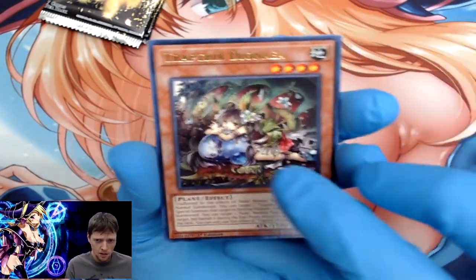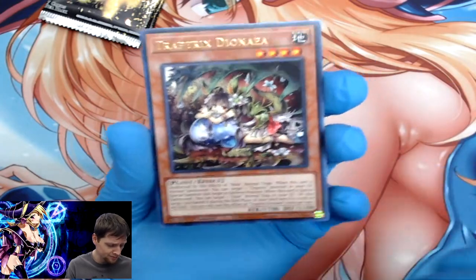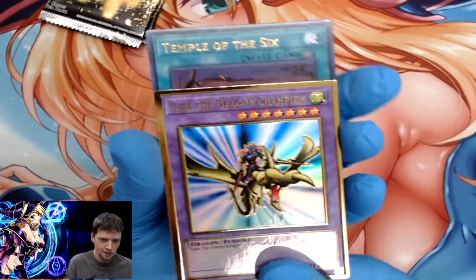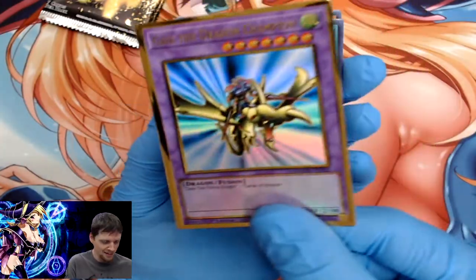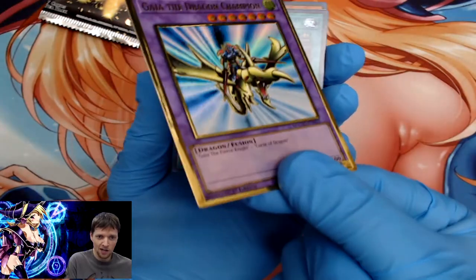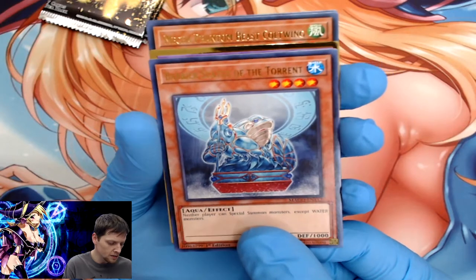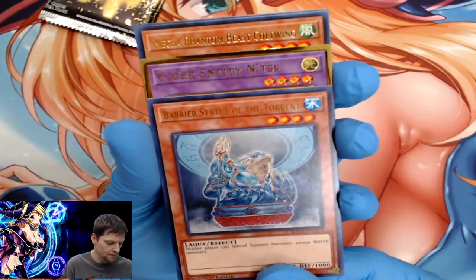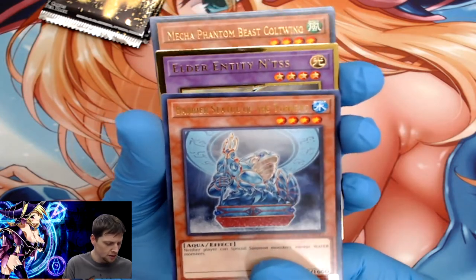Traptrix Dionea — crazy little girl lost under a branch, that's what I'll call her. Another Gaia the Dragon Champion — I don't know the value but even after several of these, it's still just a treat to pull. Temple of Six, Barrier Statue of the Torrent — reminds me of the water temple creature from Zelda. Leave a comment and let me know if you see the resemblance or think I'm just crazy, pulling up random stuff from my childhood.